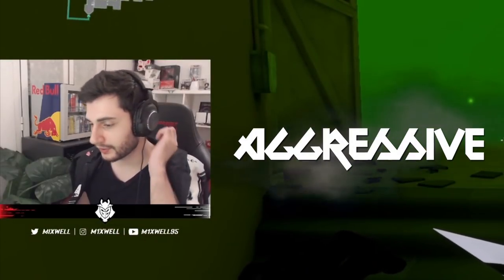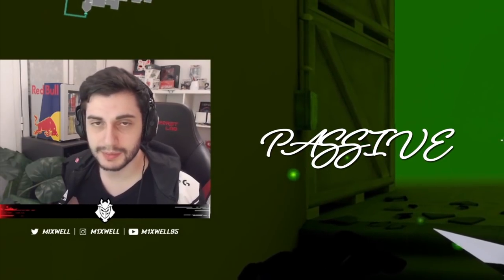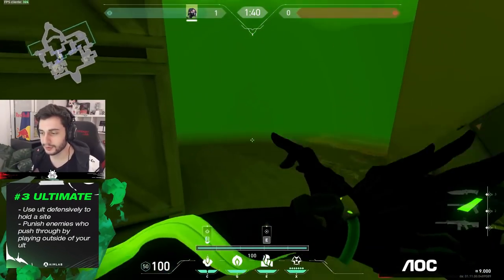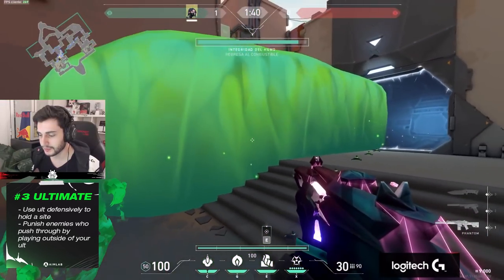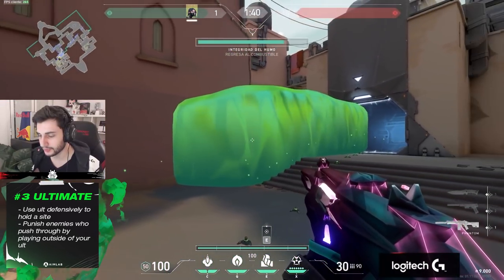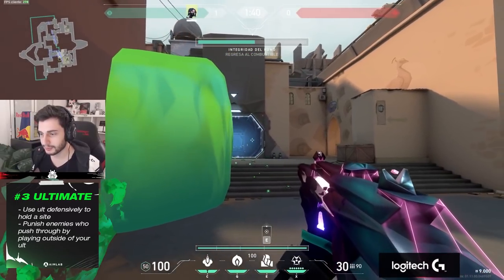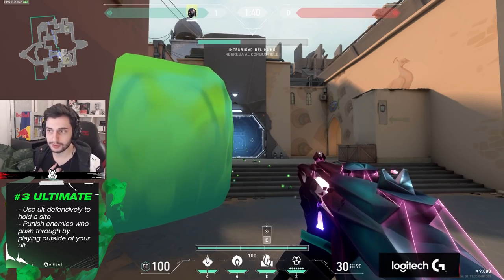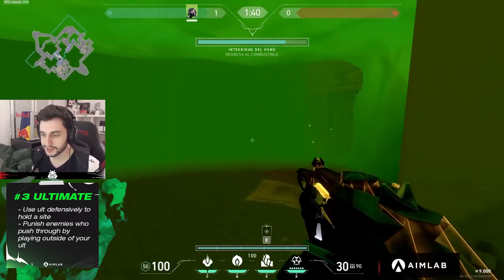You either go aggressive with the help of a Sova, or you play passive and let the enemy team get damaged. If you hear them going through, you can also go out because you have 15 seconds outside of your ult, if I'm not mistaken. So you can play outside and wait for them to come through if they choose to go through, which is pretty dumb by them. You will get a lot of kills.